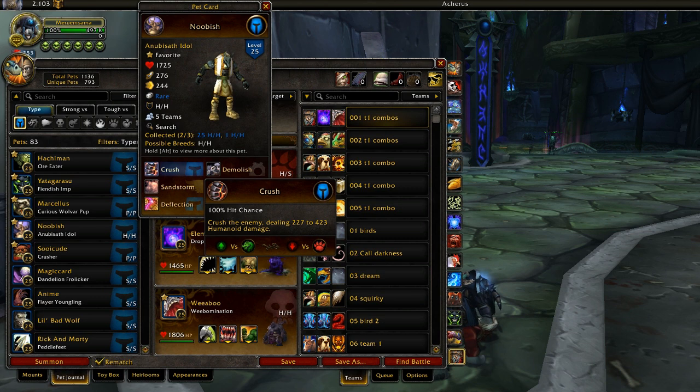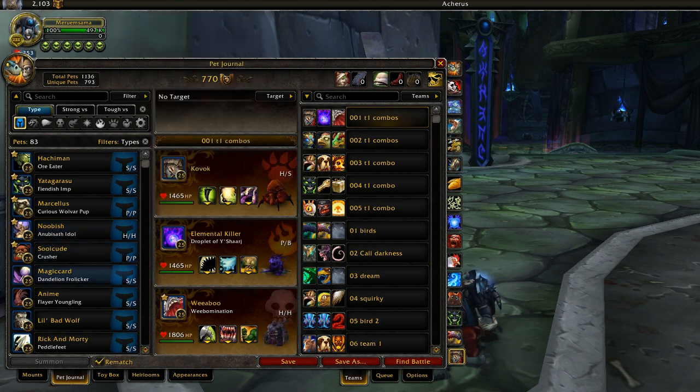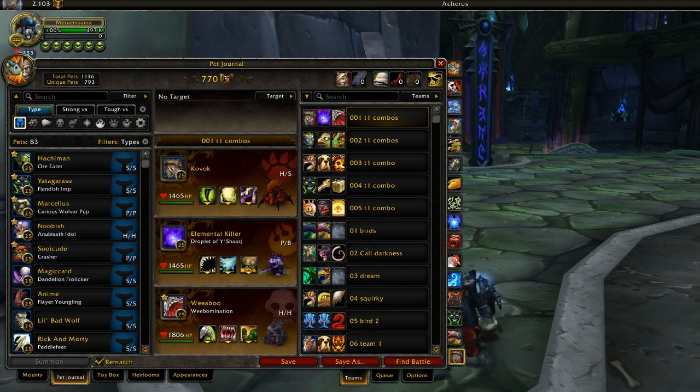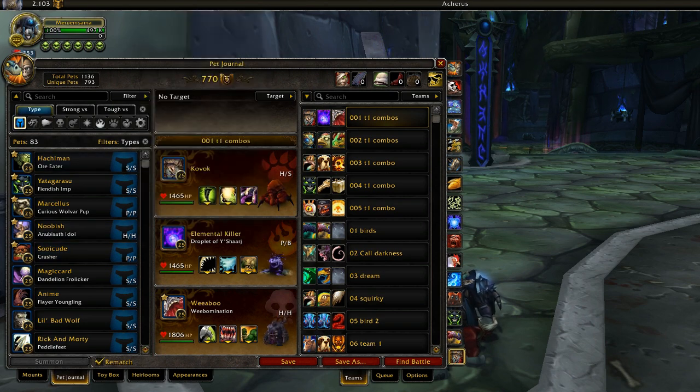Sandstorm is a really good ability that doesn't mess with Nubisath Idol too much. Then Crush has a chance to hit for a lot. He used to be better when Crush had a low hit chance and just hit for a crap ton, but now Crush hits more often and can sometimes hit very high — it still has a random chance to hit really hard. Nubisath Idol just has lots of good stuff going for him. So for Humanoids, there are four pets — five if you count Crusher, since him and Ore Eater are basically the same thing. Now, on to Dragon pets.